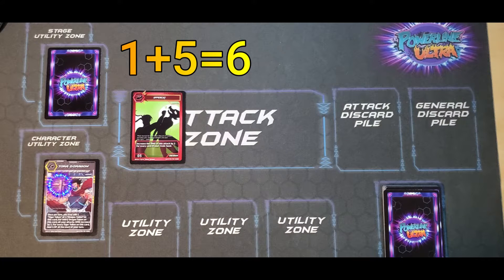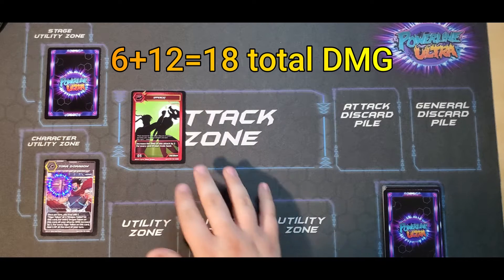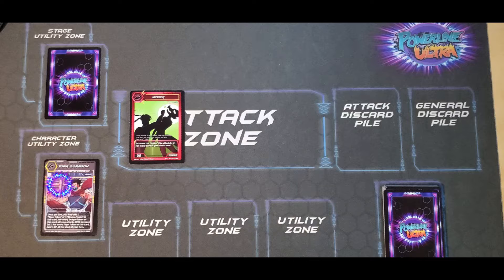Let's pretend your rival has six cards in their hand. Six plus 12 is 18, so this attack will deal 18 damage from your rival's starting total of 100.